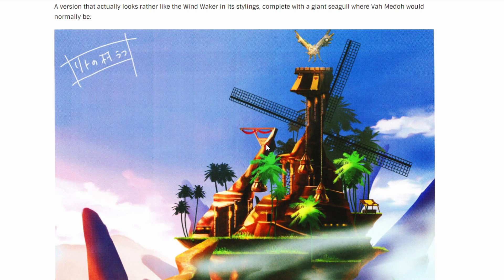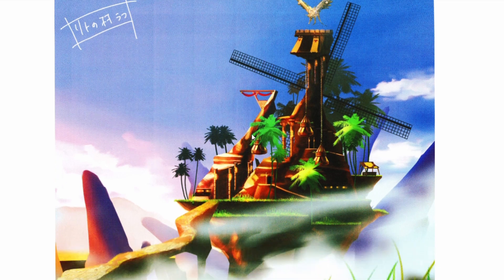Here's another Rito Village concept with an even bigger windmill. This one would actually be pretty cool — it's got some palm trees and all that. I'm hoping in the second game they don't reuse the same map we have now, because if they do, it's like, dude, I already explored this a bunch of times. Come on, give me some new content, Nintendo.